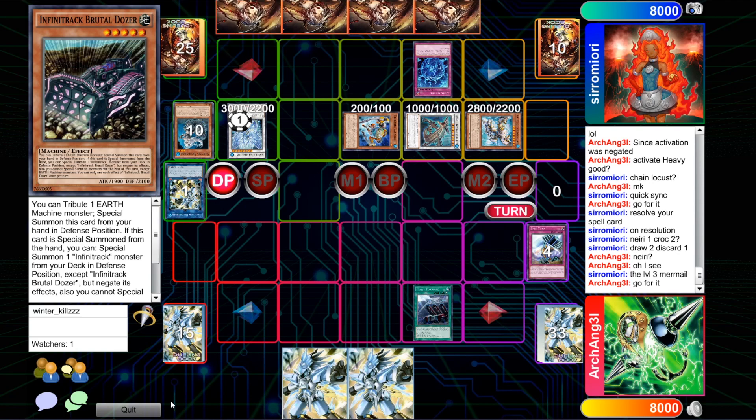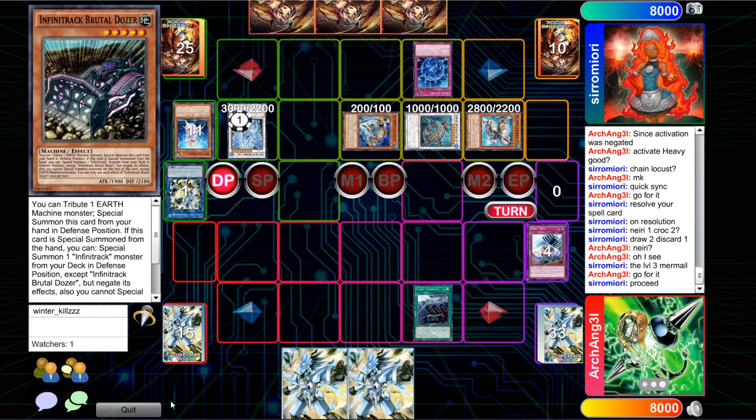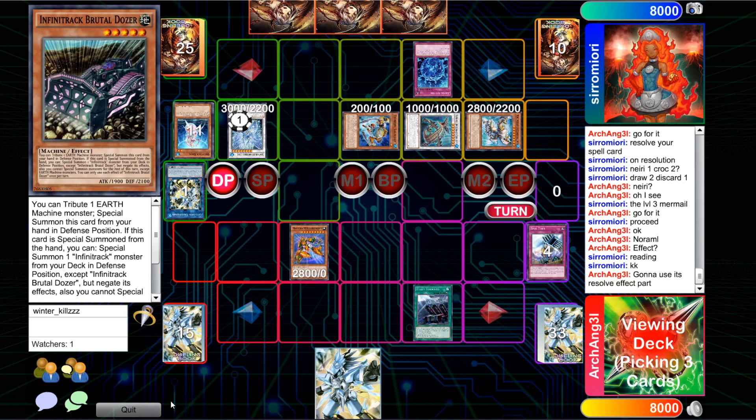The second copy of Heavy Forward is being activated. I'm not sure if it has a similar effect where if its activation is negated it can be activated again, or if it's just not a hard once per turn. He'll search the Brutal Dozer, and there's Mocking Metal Cruncher here, which is a really strong card to have in this situation. For those that don't know what it does, it can basically either be normal summoned without tribute or special summoned to your field while you control no monsters.